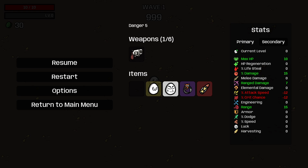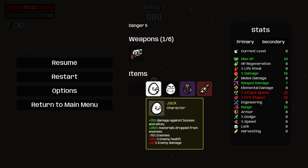Yo, what is up everybody, Access here and welcome back to another potato run today. We're going to be playing Jack, plus 75% damage against bosses and elites, plus 200% materials dropped from enemies, minus 75% enemies, plus 250% enemy health, and plus 50% enemy damage.